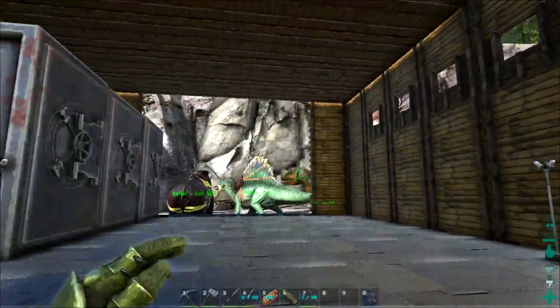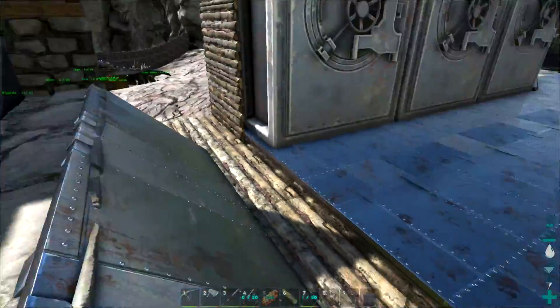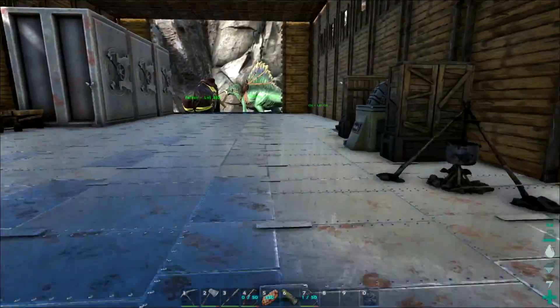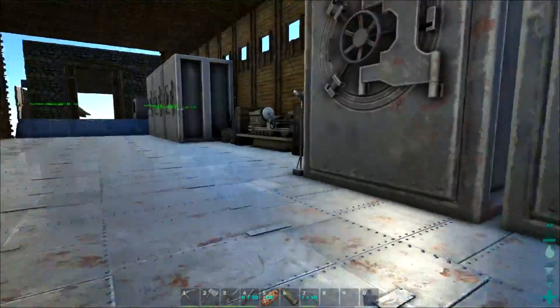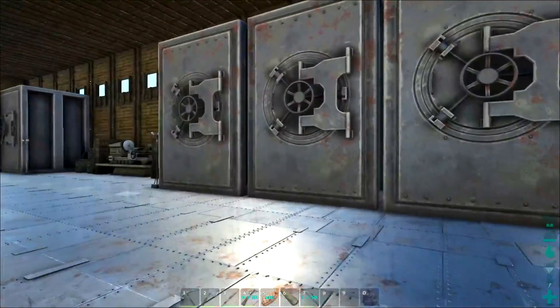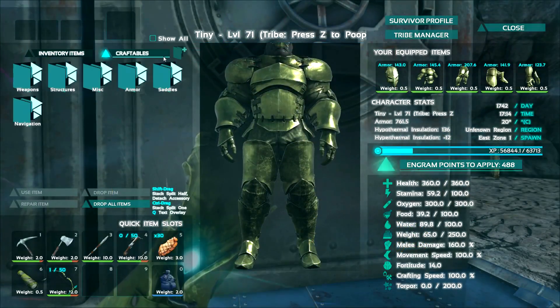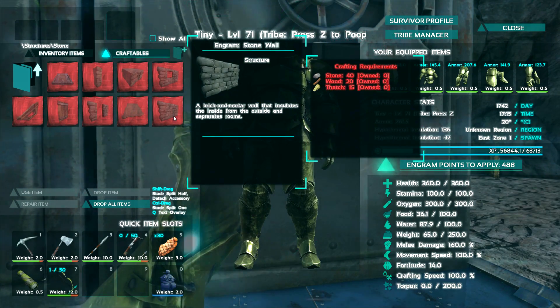You know what I think we need to do? We need an upgrade. We started talking about this base — we said we're going to do it out of metal. And I think that was a really bad idea. It took such an amazing amount of resources to do this metal floor. I'm giving up, peeps. I'm not doing it. So what I think we're going to do is get on to getting some stone walls going here. Let's go ahead and take a look at our craftables inside — structures, stone.